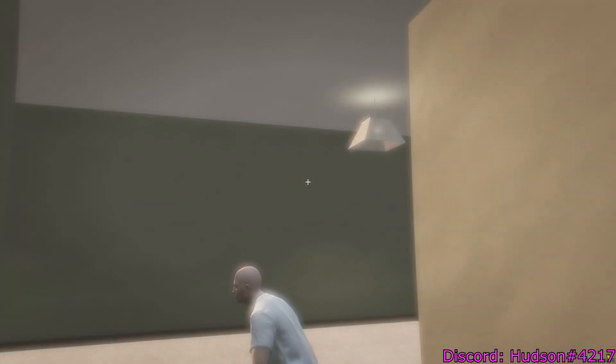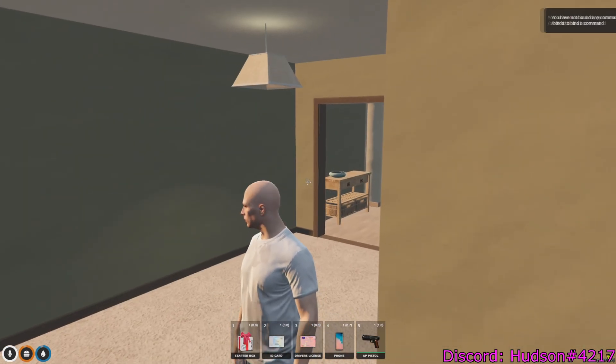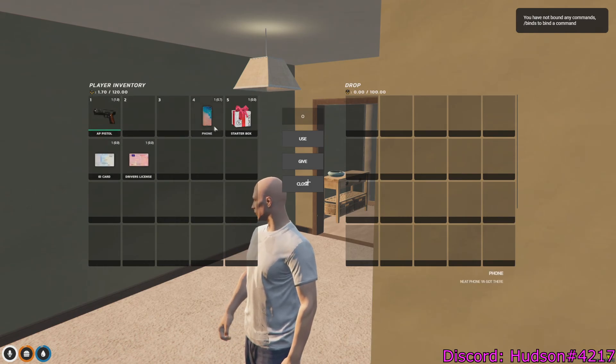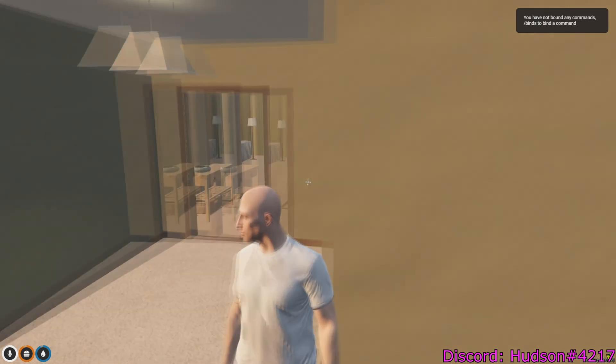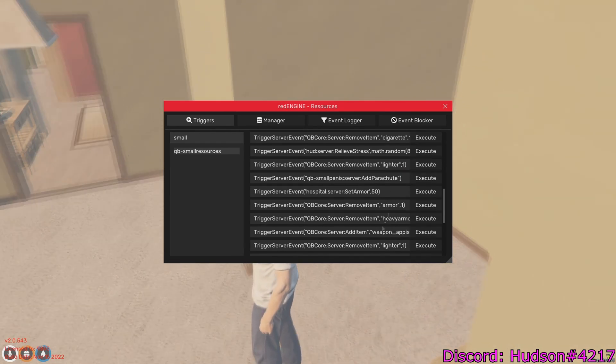Now if we open our inventory, you'll see we have an AP pistol right there. That's essentially how you give yourself stuff.